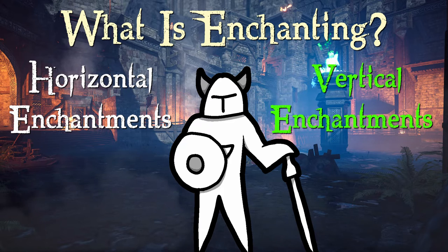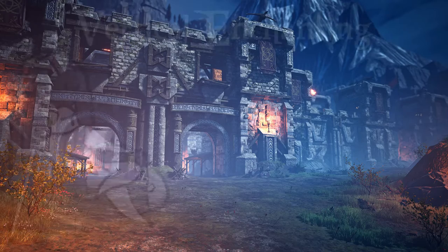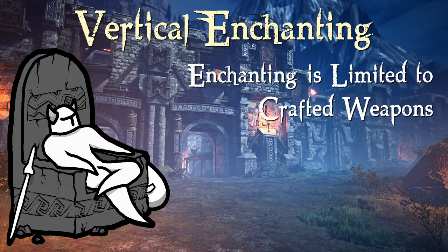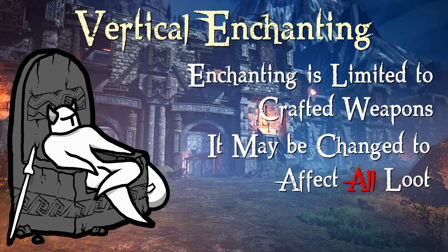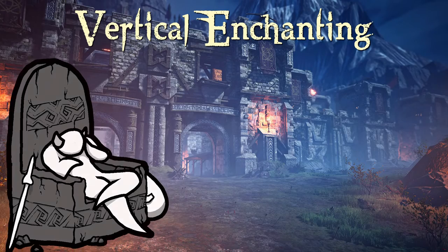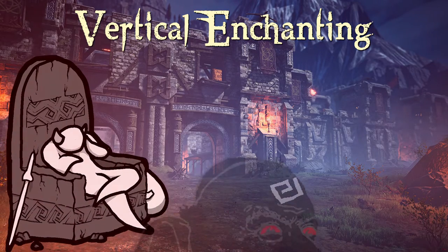However, let's start with the vertical enchants, as these are the main form of progression and are a lot more interesting. As far as we know, all enchanting happens on crafted weapons. However, it feels like that would limit the value of loot out in the world, so I expect enchanting to extend to all weapons in a later build of the alpha. There's no randomness related to crafting the gear itself. However, when enchanting comes into play, that is where risks start to rear their ugly head.